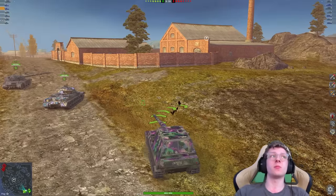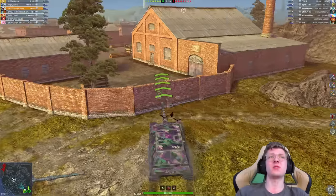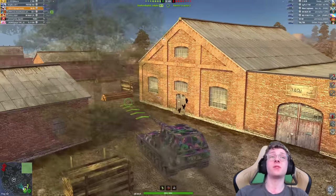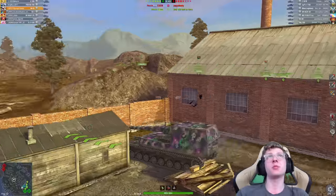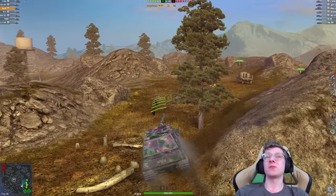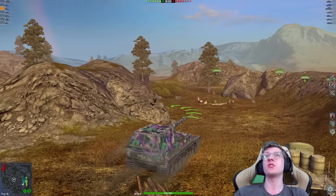We're also up against Flossie, which is even more interesting, and he's in a platoon with Sinks. This will be an interesting battle. E50M, 113 GFT — I would say that's a kind of cringe matchup, but we are also in a pretty cringe vehicle as well. Also, for any of you wondering why my name is the way it is — it's because somebody donated $100 to me to change it, and I was like, alright, we're going to do it.